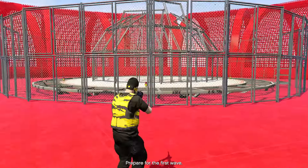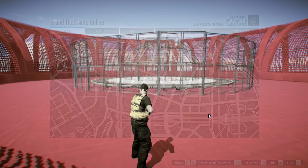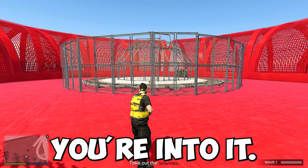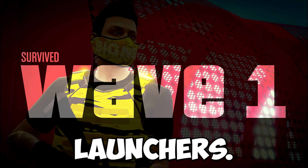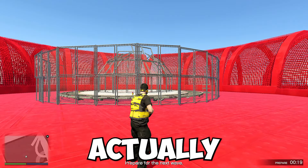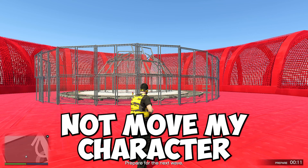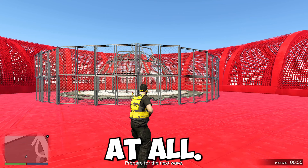The enemies are going to spawn inside this barrier here. I do have to change my settings to show you this — now that I've turned on the HUD, you can see the wave number and progress. The enemies are equipped with grenade launchers. They'll see your character and try to shoot at you, but because they're blocked by a fence, they'll shoot the fence, the grenade bounces back, and blows them up. I did not move my character or shoot at them whatsoever, and we automatically completed wave one without doing anything at all.